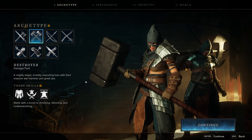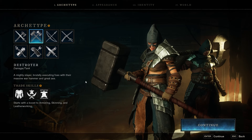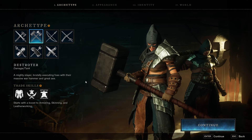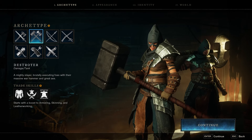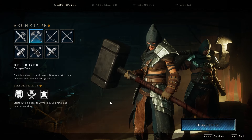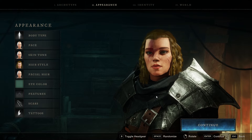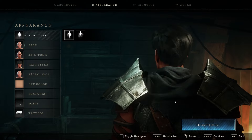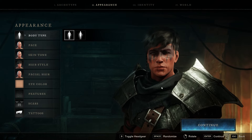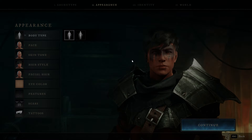Next is the Destroyer — you'll see some new transmogrification options here with pretty cool new armor sets. This is also a damage tank: a mighty slayer brutally executing foes with their massive warhammer and greataxe. Look at the character's stance, the pose, the face, the ferocity. These guys start with Armoring, Skinning, and Leatherworking. I feel like they've really worked on the visual fidelity of the models — it didn't look anywhere near this good at launch. The model quality has improved greatly.